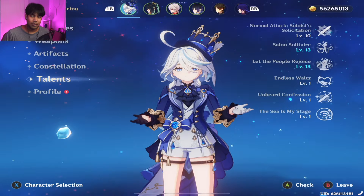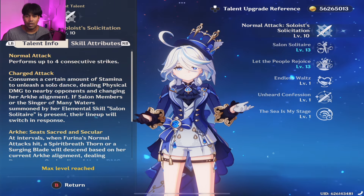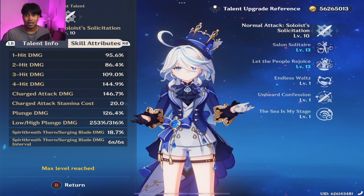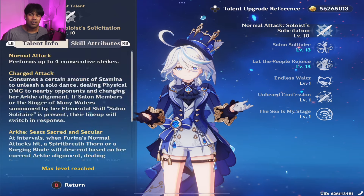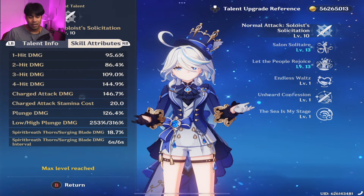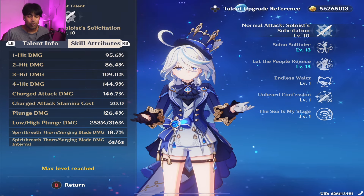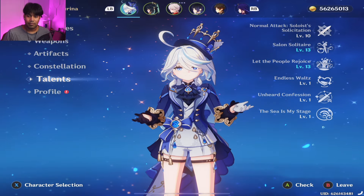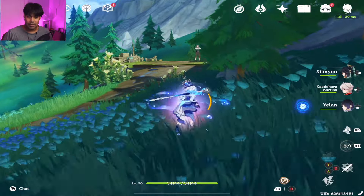I triple crowned her, so her constellations are maxed. I crowned the normal attack because she's my favorite character, but honestly I haven't seen much difference from crowning the normal attack. So if you don't have the resources, I'd refrain from using them on her normal attack.